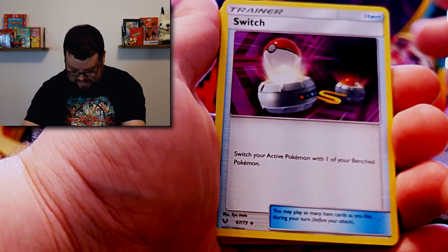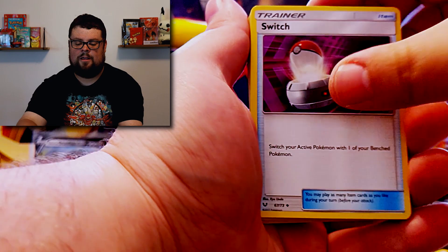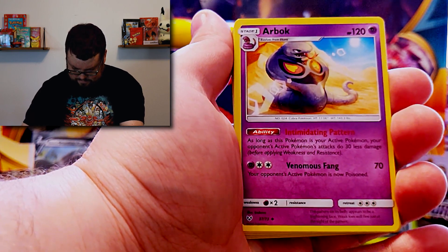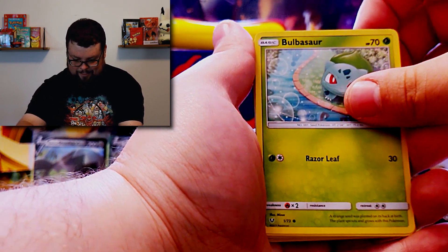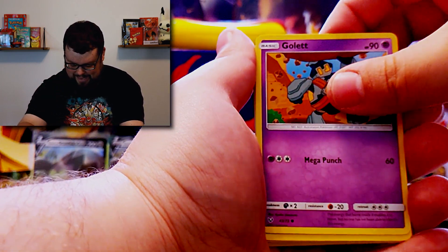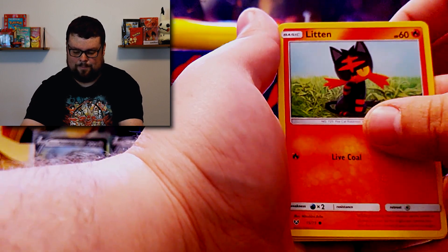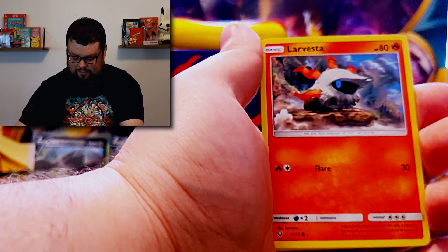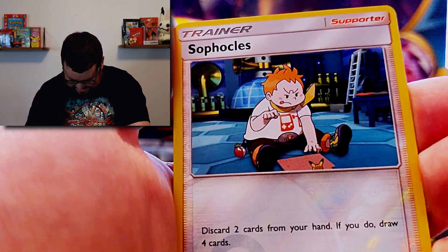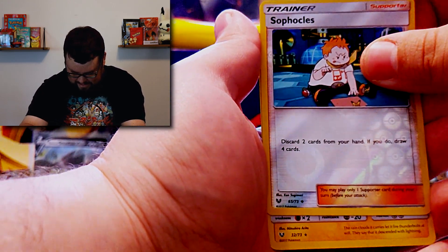The point of this channel is just to bring cool content, and a lot of the stuff I want to open and show you guys is just stuff you can actually go to the store and purchase for yourself — not have to spend an arm and a leg to start collecting. We got a nice little Bulbasaur — that's a cool card, he's looking really cute. Another Golett. We got a Croconaw — nice. Totodile is actually a really awesome Pokemon; Croconaw and Feraligatr too are really sick. Larvesta. Sophocles — he was really annoying in the game but that's a cool card nonetheless.